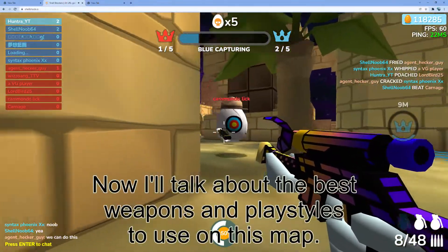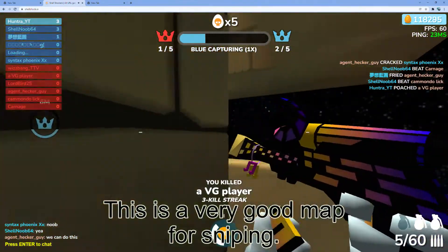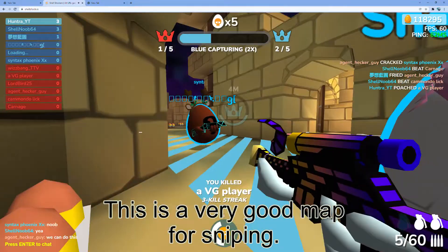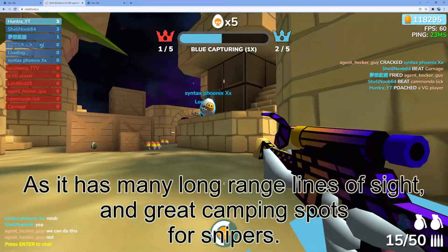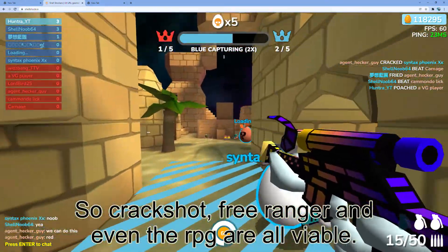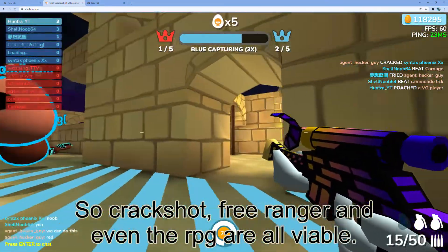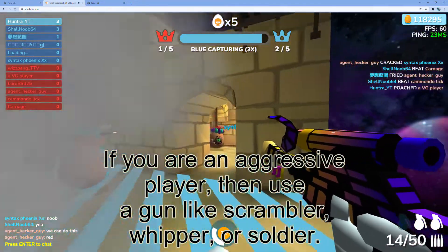Now I'll talk about the best weapons and play styles to use on this map. This is a very good map for sniping as it has many long range lines of sight and great camping spots for snipers. Quacksaw, Free Ranger, and even the Arpeg are all viable. If you're an aggressive player, then use a gun like Scrambler, Whipper, or Soldier.